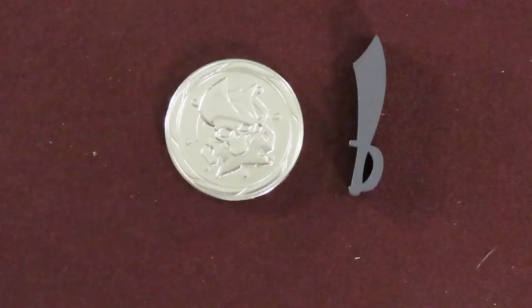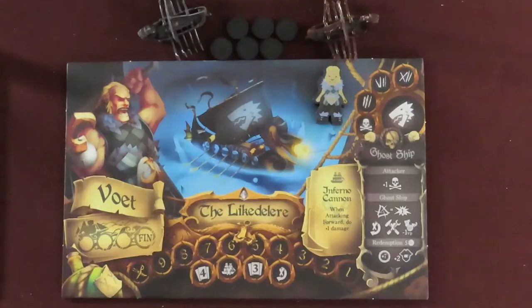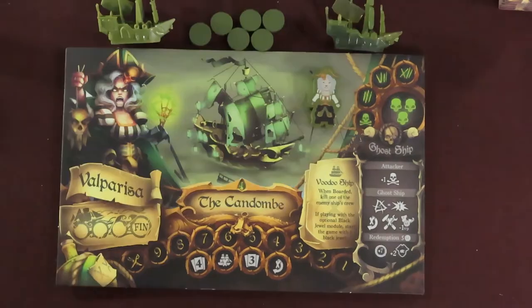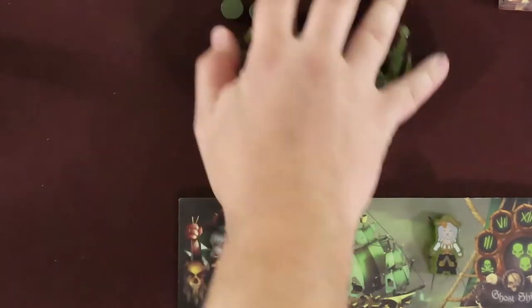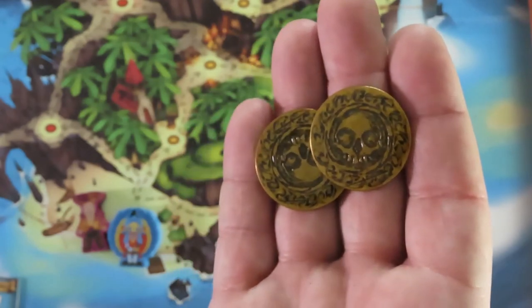The first player will be decided by who can say 'Ahoy matey' in the best pirate voice. Optionally, each player can roll the die — the first player to roll a gold doubloon symbol is the starting player. They take the initiative token; you'll have either the wooden sword or a metal coin that came with the deluxe version of the game. Starting with this player, each player chooses a pirate captain figure and takes their colored pieces, including both ships and the matching pirate captain's player board. Everyone takes 2 doubloons each to start the game with.